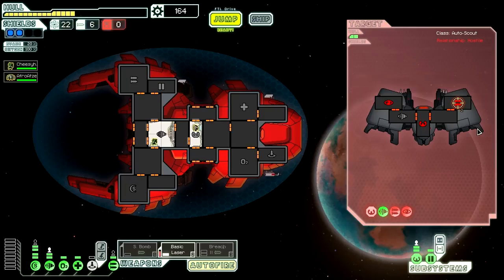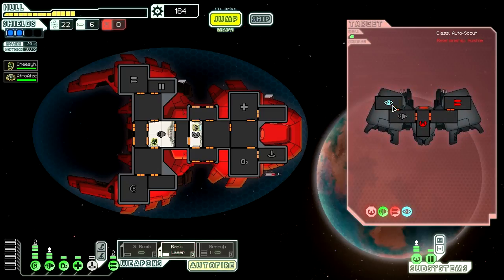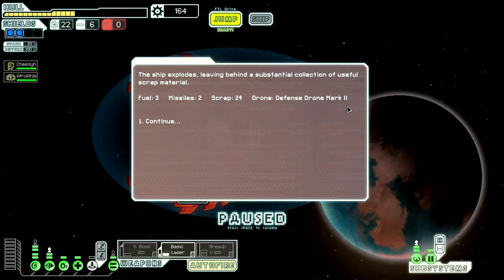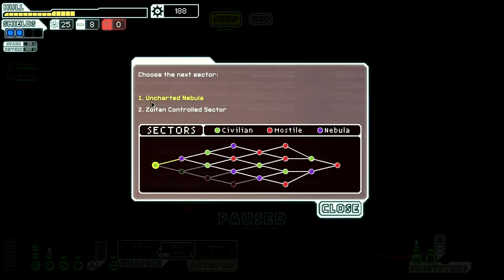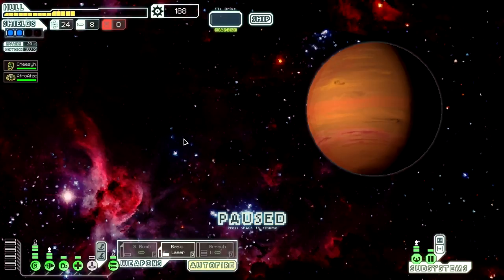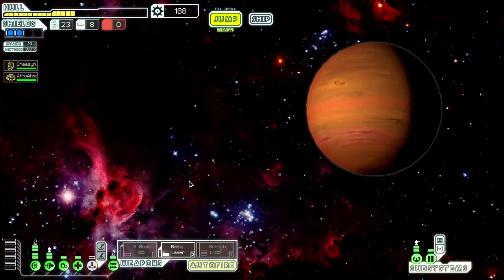Can't remember what type of scout this was or what sort of goodies I can get from it. He's down. Another bonus there. All right, I'm going to go to the Zoltan sector. Do we have any shops? Yes, we have a store — that's just what I wanted to find.